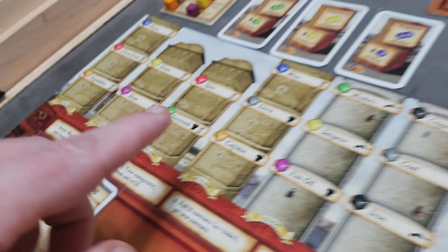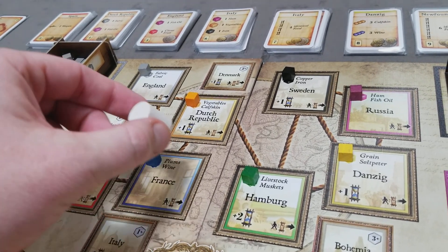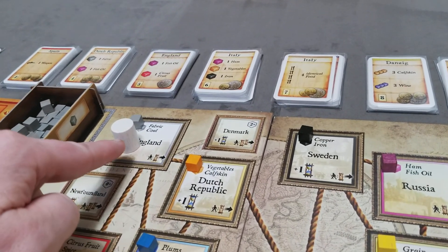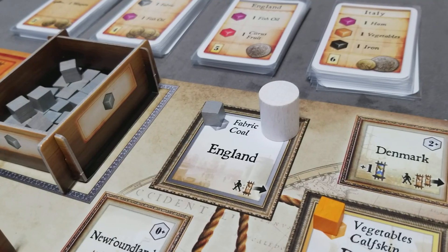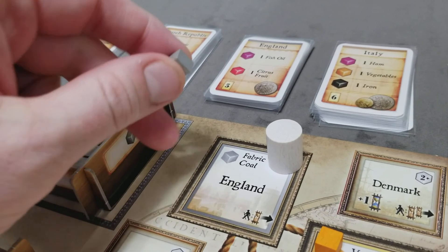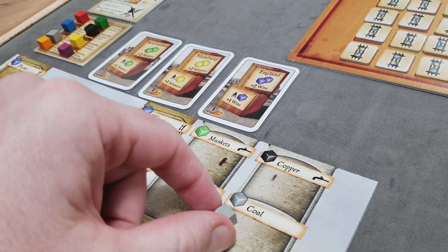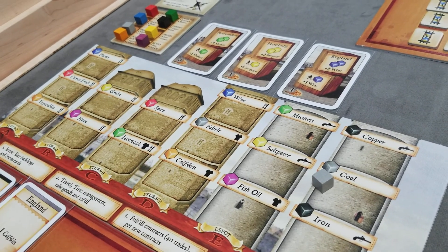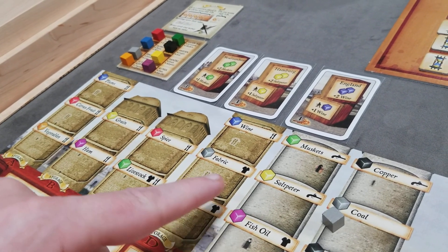The next phase of the player's turn is the travel phase. They're going to take the Mercator token — at the start of the game it's in their hand, and all other turns it's going to be already on the board — and they can place it anywhere they like on the board. A player could even leave it in England and travel to England, even if the Mercator token started their turn there. The first thing that happens is the player will take all the goods cubes that are currently on the space. If there's only one, they'll get to decide whether it's the fabric or the coal. If there were two tokens, they'd have to put one on each of the goods. If it was two or more, they'd have to put one on each, and then the remaining goods they could decide where to put them — split them evenly or put them all on one.